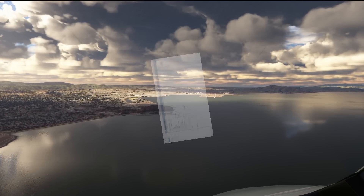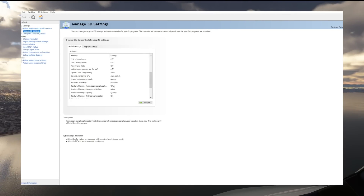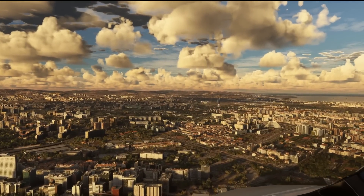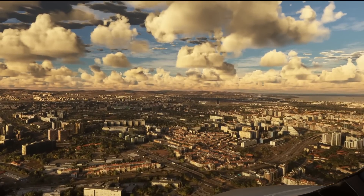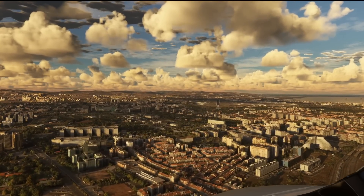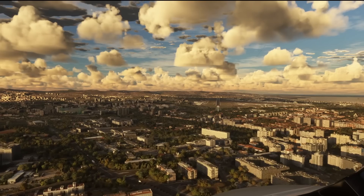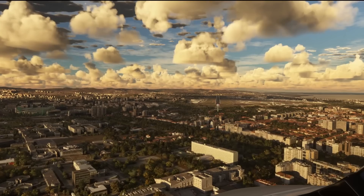Once that's done, restart your PC before going any further. After rebooting, open the NVIDIA Control Panel again and turn the Shader Cache Size back on — I leave it at the driver default, which is what it was previously. Now let's check out the difference: here we are back on that gorgeous approach into Lisbon, and as you can see this is a vast improvement. No stuttering, no micro stutters or pauses — it's just as smooth as it always used to be before these micro stutters started appearing.